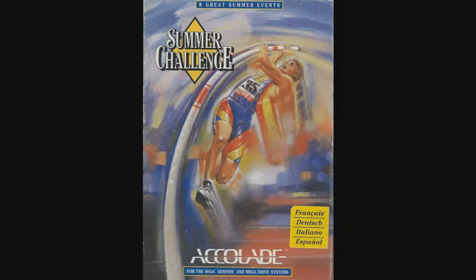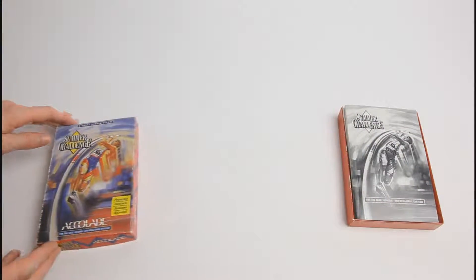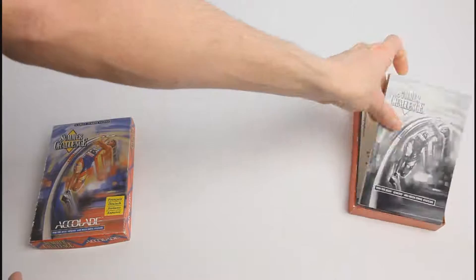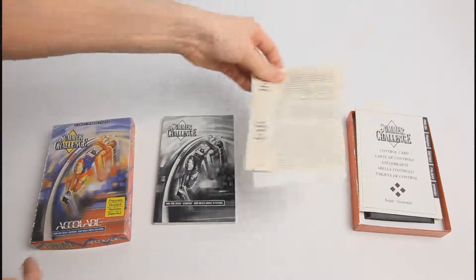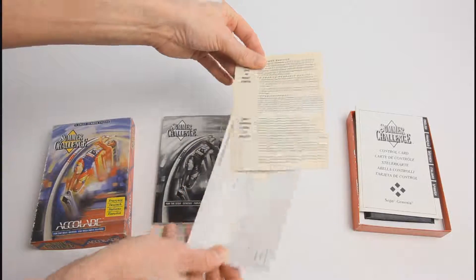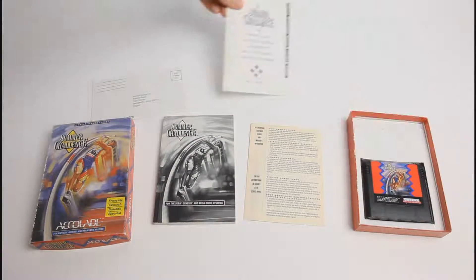The box gives the familiar promise of eight great events. The rear of the box looks promising too, with bright screenshots and the usual feature callouts. Inside the box is a raft of paperwork: a warranty registration card, the customer service booklet, the control card and of course the rather hefty multilingual manual. The cartridge is set back into the cardboard inset and the overall packaging is good quality.